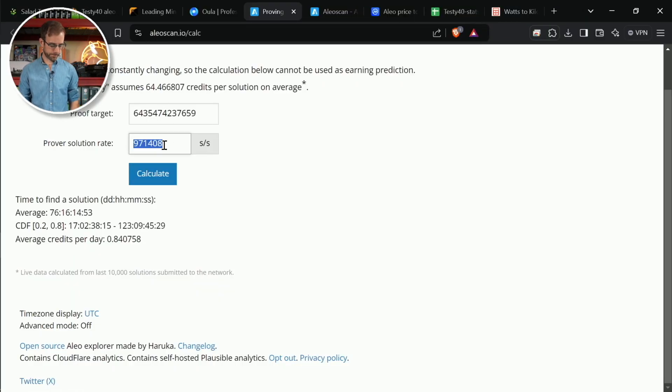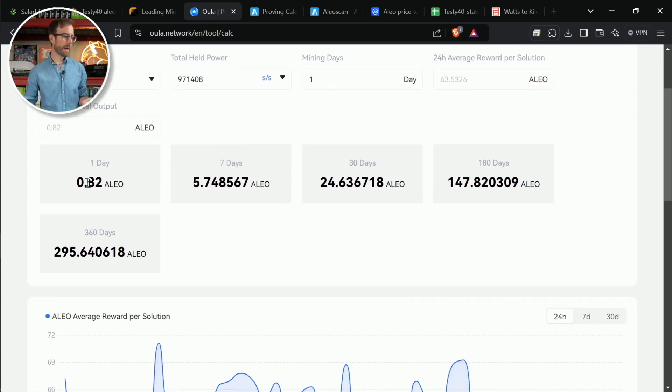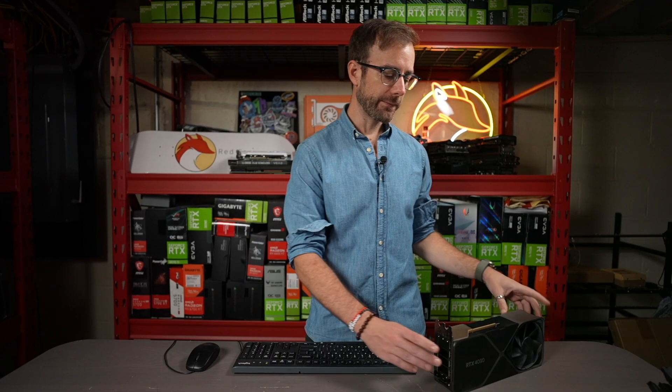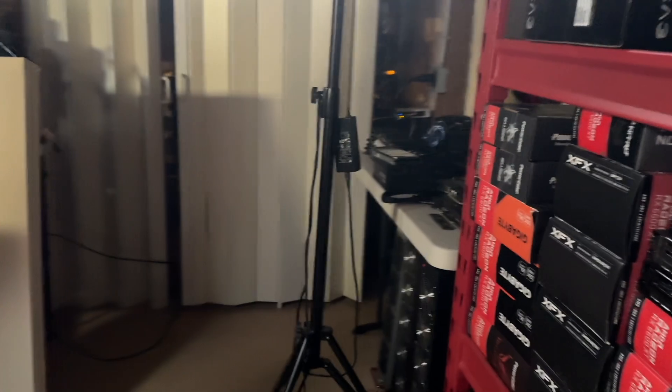I did want to double check myself on that by using a different calculator, so I'm going to take that same amount of solutions per second and put it into this other one I found. We've got to change this to solutions per second — and yeah, same ballpark. One says 0.84 Alio, the other says 0.82, but either way that 4080 Super is definitely profitable. So that brings me to getting this 4090 on there, which should perform even better. I'm going to get that set up in the rig — let's go get it.